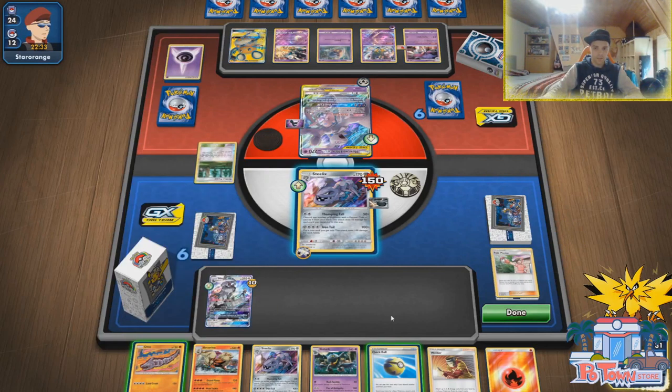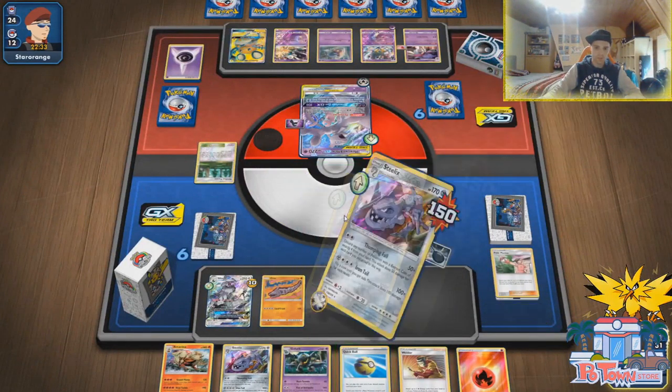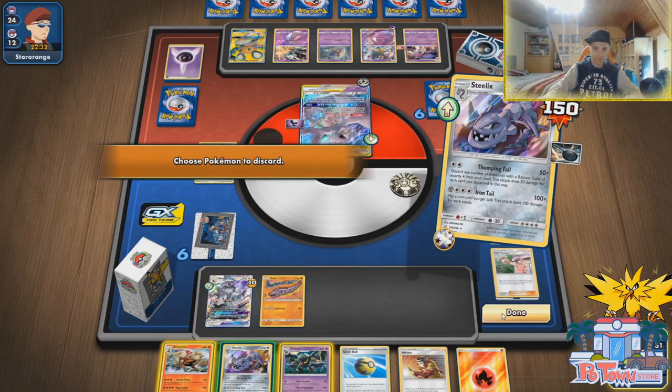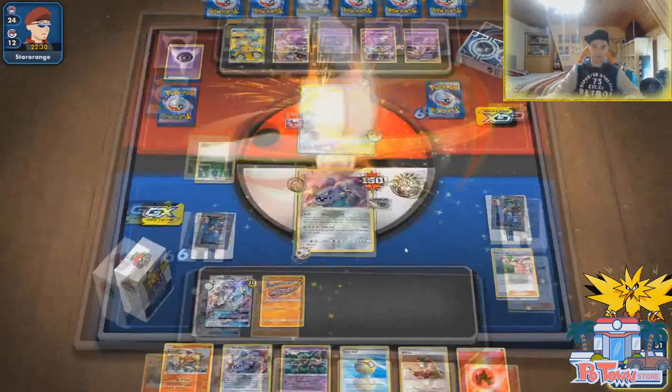We have one, two, three, four, five — we would have gotten there, almost. Quick Ball — 130 is not bad. He could heal off all the damage. Yeah, we do have Welder for next turn. I'm actually gonna go for Thumping Fall — one, two. We actually need our steel legs and are only gonna smack 200 damage. Is that enough? 200, and then next turn we strike with 400 damage. Actually 200 damage — okay. Steelix still survives, which is the most important part.